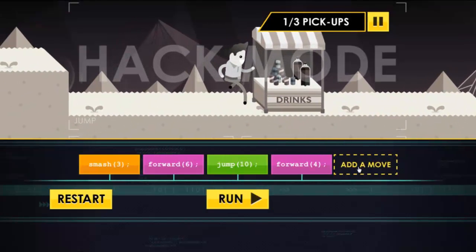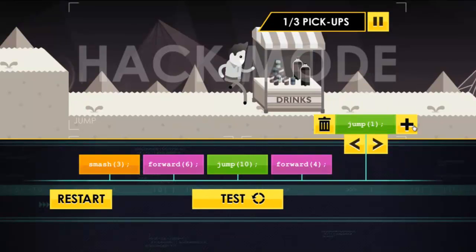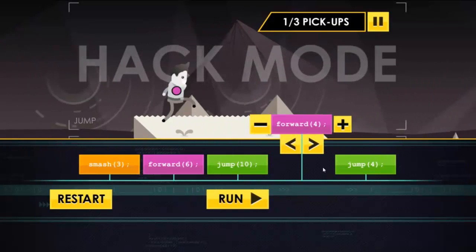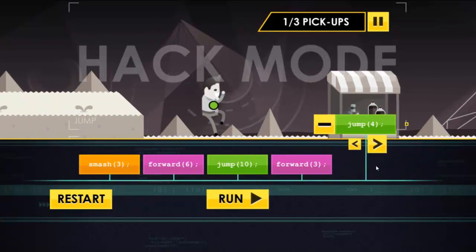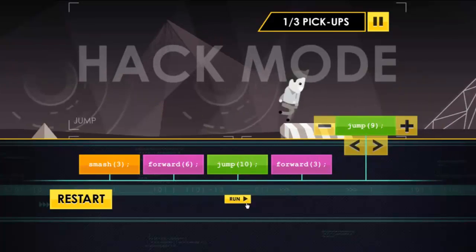So I need to jump over this stall, so I'll add a jump and make it four. Test it — okay that didn't work. Maybe I need to jump from further back, so let's make this move three instead of four. Still crashing, so maybe jump a bit higher — try nine.